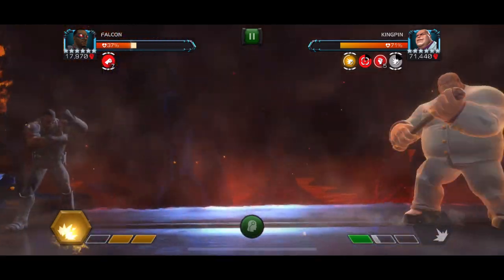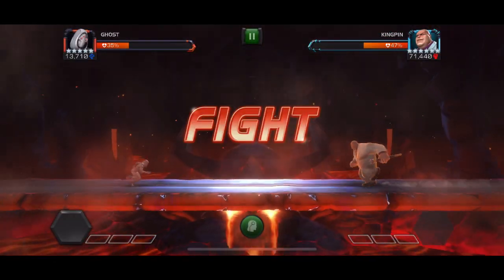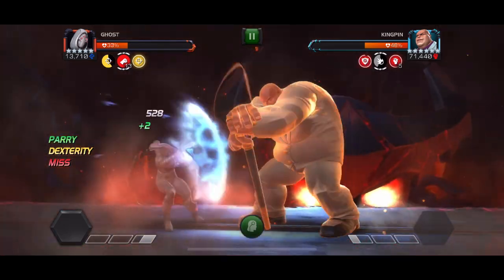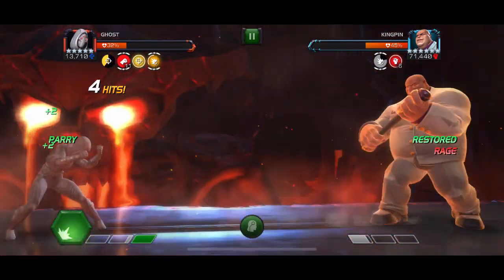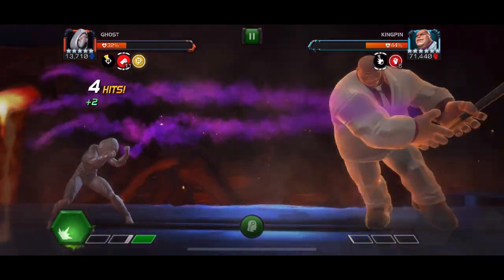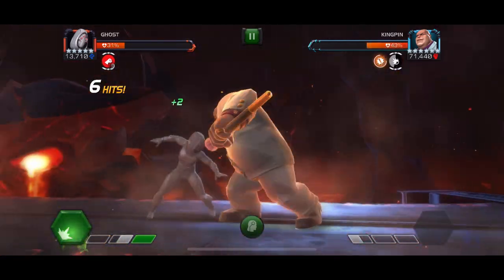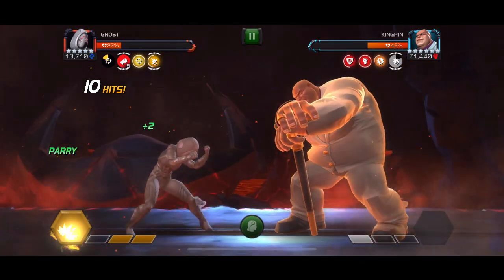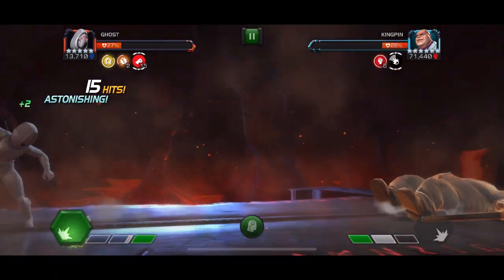Ghost is another great option and actually worked well against Kingpin — you can counter his heavy attack and special one with heavies very easily, and Ghost gains buffs when she uses her heavy attack. It's not guaranteed every time but you can gain a lot of buffs over time. If you land a parry and it sticks, throw off a heavy; ideally bait out heavy attacks and special ones and counter with your heavy to get the damage. We struggled at times to get buffs, but eventually that parry sticks, we throw off a heavy, get a couple fury buffs, build up to special two, and that's how Ghost handles these fights.